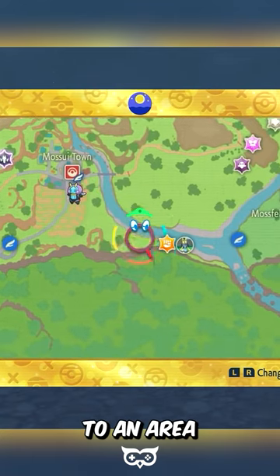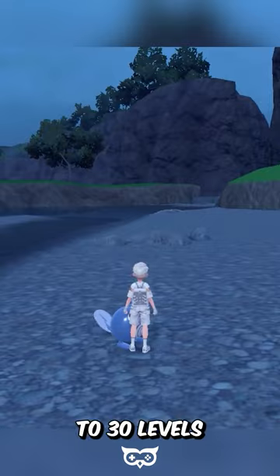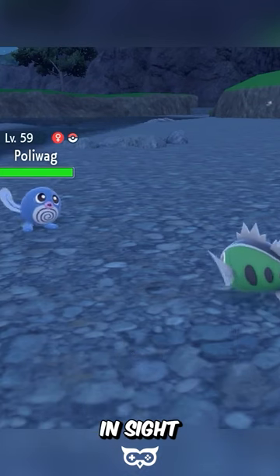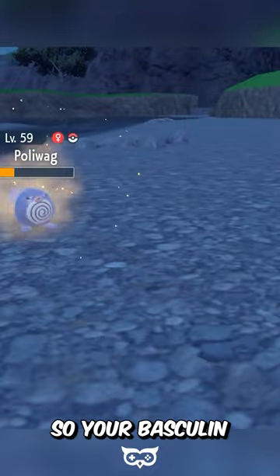We recommend taking your Basculin to an area with Pokemon roughly 20-30 levels below it. Spam any of the three moves against everything inside. Just make sure to heal so your Basculin doesn't faint.